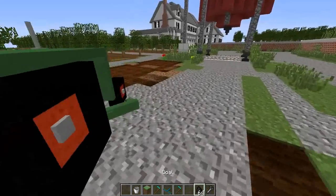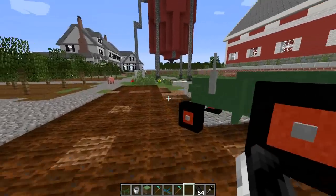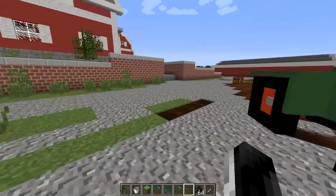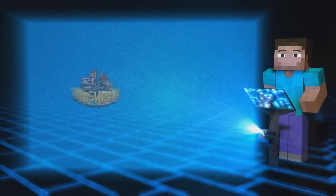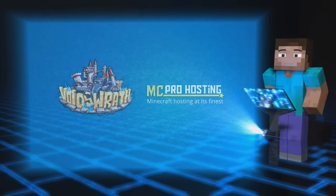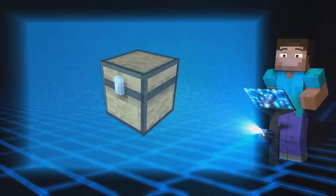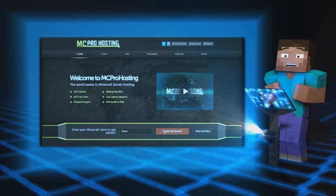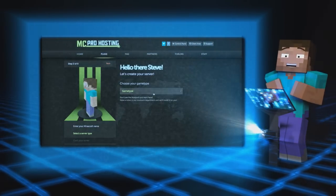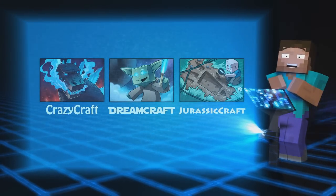Anyways guys, be sure to leave a like, check out the mod, and thanks for watching. In a world where Void's Wrath teams up with MCProHosting.com to have any mod packs auto-install straight to a server for you and your friends to play, go over to mcprohosting.com to get yourself a Crazy Craft, Dream Craft, or Jurassic Craft server today.